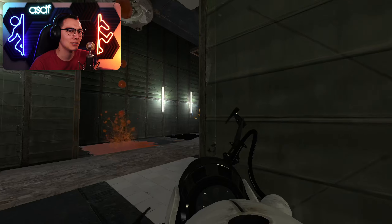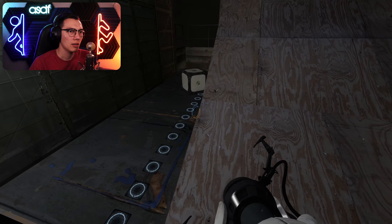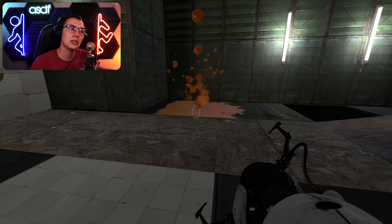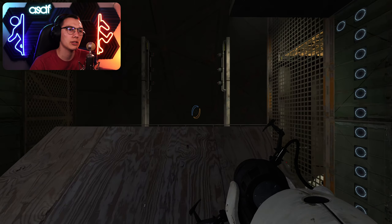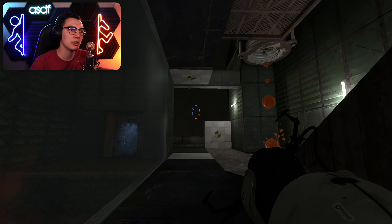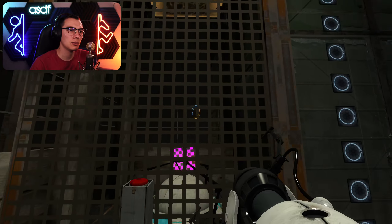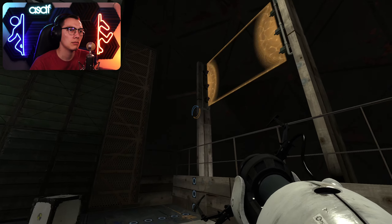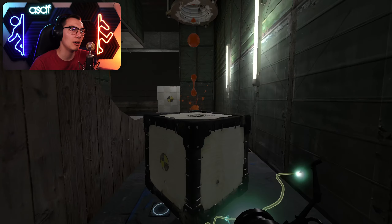Now we have this here so we need to figure out how to get even higher than that. We can get a blue dot right there, that's the one, and then we can go blue, go orange, and then — please stop stop stop. Then we can go up through here and get more height like this.